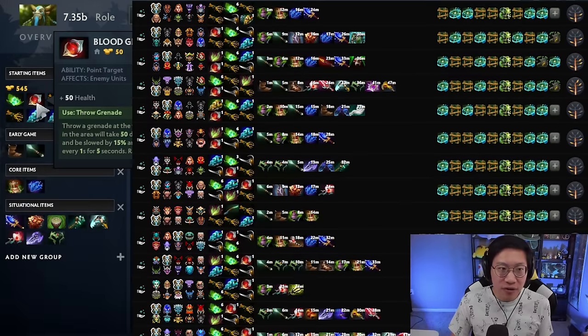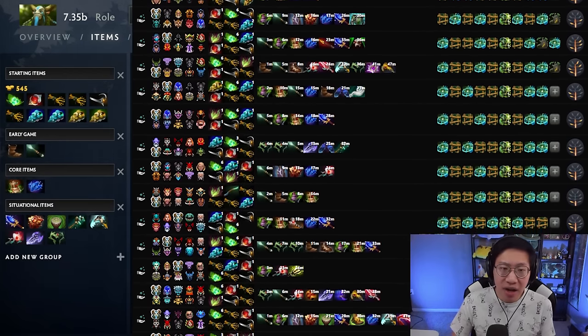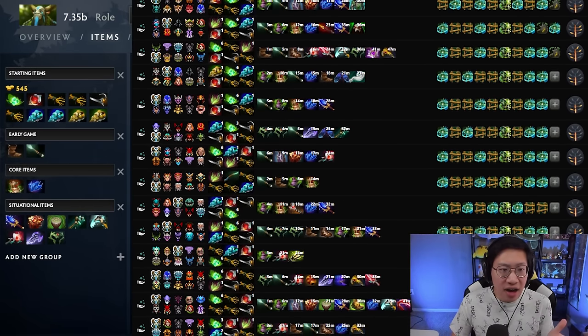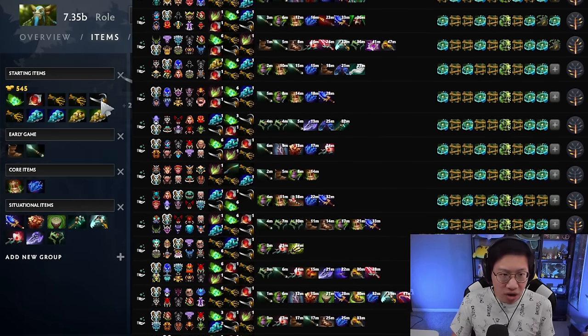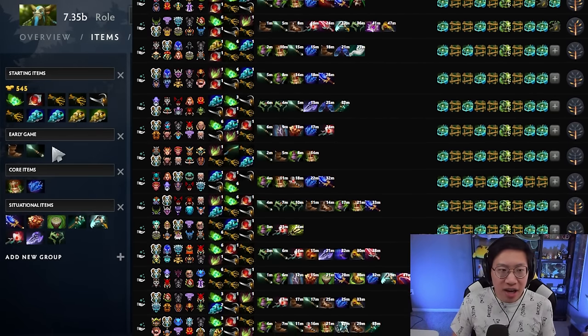Blood Grenade can be very nice for going for a kill. Blightstone is not popular to start with anymore since Medallion has been removed from the game, but if your lane has a ton of physical damage you'll occasionally still see it. If you want a Magic Stick, just remove a circlet or a sentry to make room.